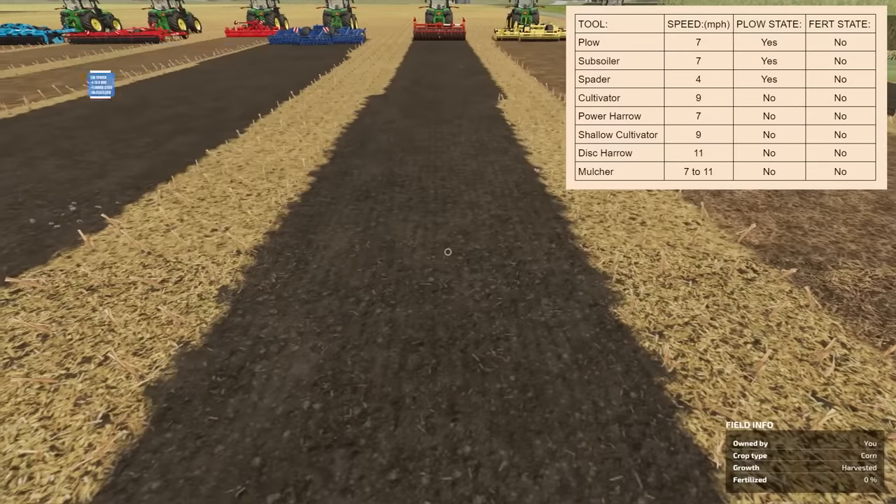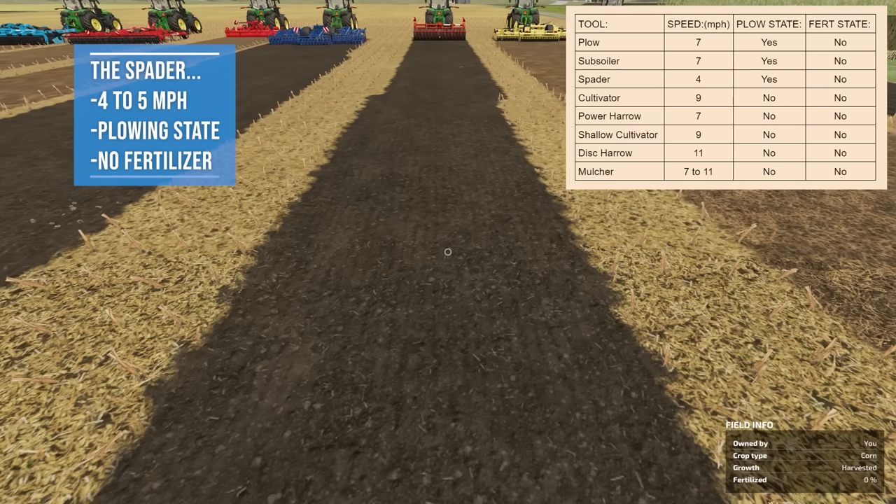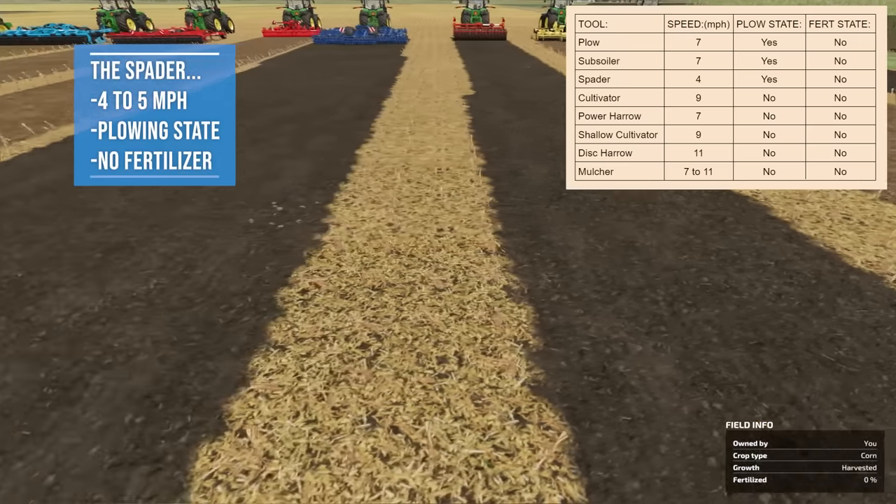The spader runs at 4 miles per hour and does take care of the plowing state. It did not add any fertilizer but can dig up large stones. Advantages: clears the plowing state. Disadvantages: it is very, very slow at 4 to 5 miles per hour, and it does dig up stones.